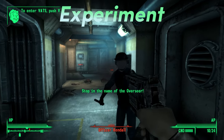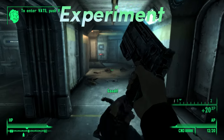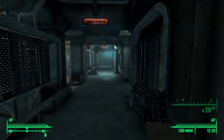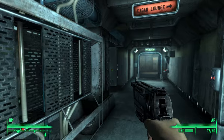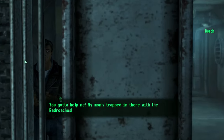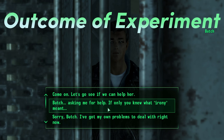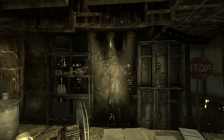Vault 101, which is the starting vault in Fallout 3, is an Experiment Vault with its experiment being to never open the vault door. The point of the experiment was to see how society functions with isolation. This experiment went unbroken for many years until an Expedition Group left Vault 101 and headed to Megaton, which is where we find Moira in possession of the armored vault suit.